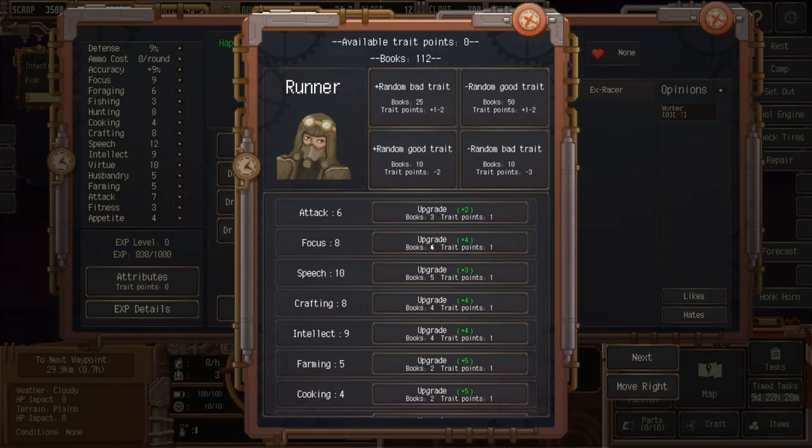Looking at attributes: it shows the number of books needed to upgrade each one. We've got one trade point, but it would take four books since we're already at a decent level. Cooking only costs two books since we're fairly low level at that. We'll keep that in mind as we continue our journey.